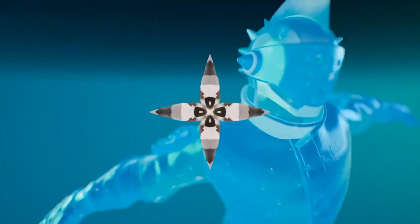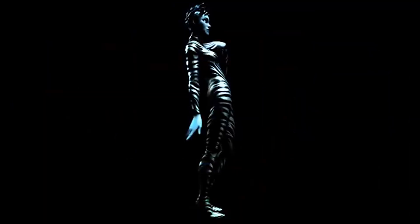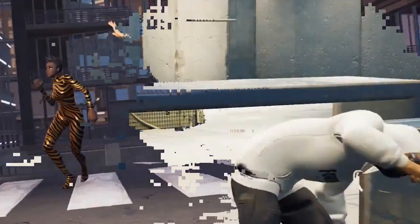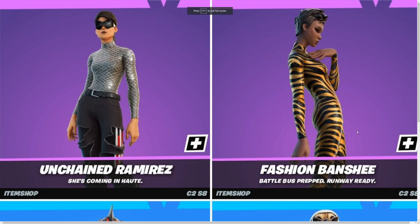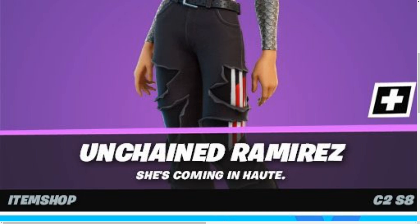As you can see on the screen, we have the trailer for this event, which basically shows off some of the skins. We're going to go over them one by one, because some of these are super sick, and there are a few really cool wraps as well. On this picture, we have every single skin leaked, so we're going to start off with Unchained Ramirez.